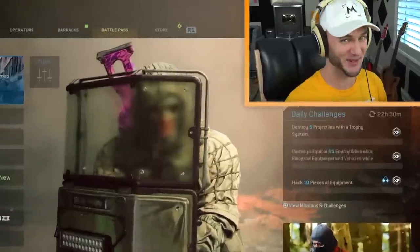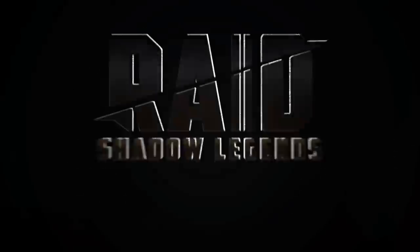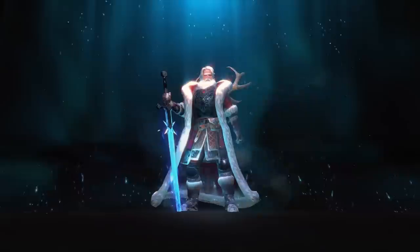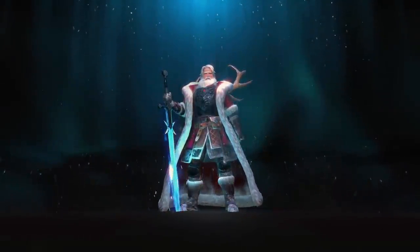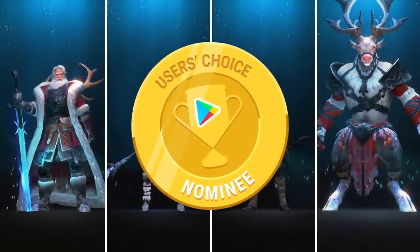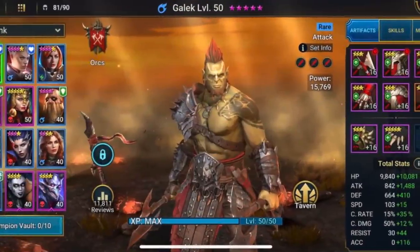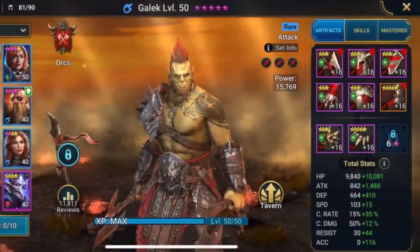Today's sponsor is Raid Shadow Legends. It's a very popular turn-based RPG game, and there's a good reason for it — Raid Shadow Legends is currently one of the top three ranked RPGs on the Google Play Store, and it's just been nominated as a finalist for Google Play's Best of 2019 Users' Choice Award. Basically, it's a mobile game where you collect a ton of different awesome champions and there's a ton of different modes to play. I've been completely no-lifing this game recently.